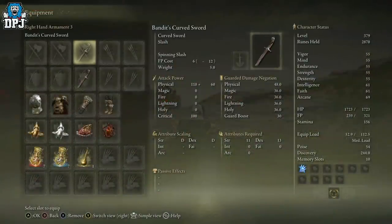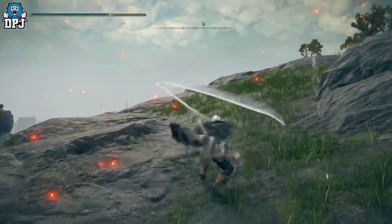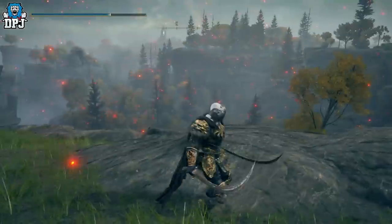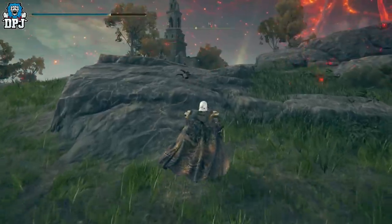The bandit's curved sword scales with strength and dexterity, requires 11 strength and 13 dexterity, and can apply a natural bleed, which makes it really customizable. Two of them dual-wielded is absolutely amazing with that insane jump mid-air attack as well.